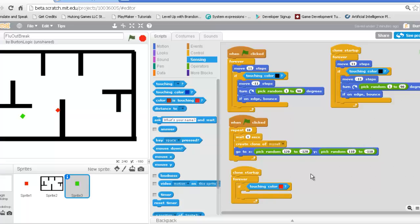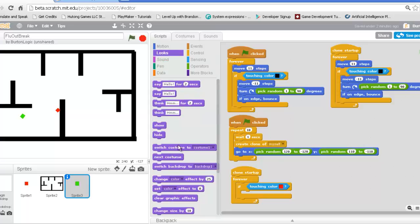So if we're touching red, should we switch our costumes? Yes, we should. So I want you to go to Looks and drag out a Switch to Costume.